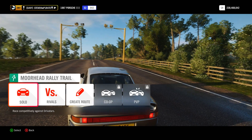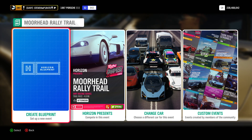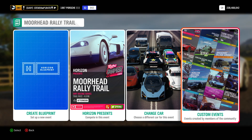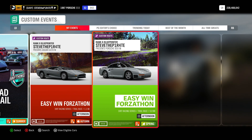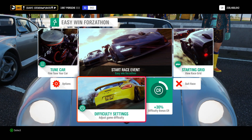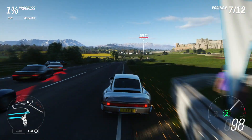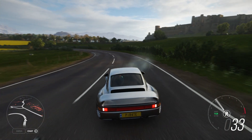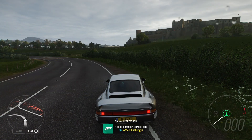Set up the event and select Solo. You can blueprint your own event if you want to — just remember to set the Drivatar difficulty to something where you know you can win, and use the 1987 Porsche 959. Or to get this done even quicker, add me as a friend on Xbox. Under Custom Events, Friends Unfollowed, you'll find an event called Easy Win Forza-Thon. You're going to win it anyway. As soon as the race starts, keep to the right, follow the road all the way to the finish line, then reverse back to the start and repeat two more times. That is Quad Damage completed.